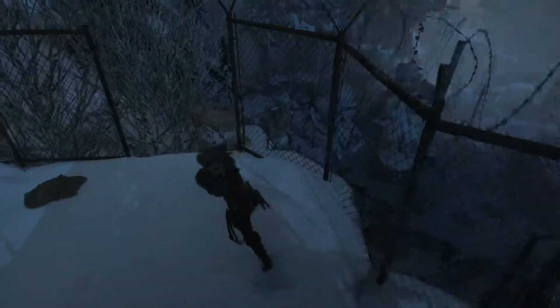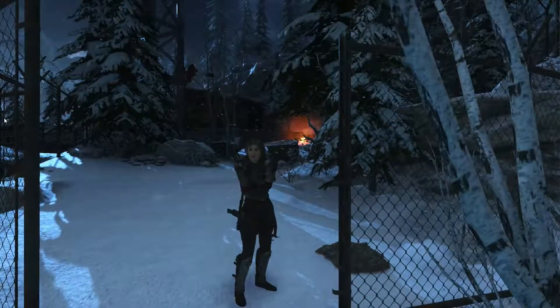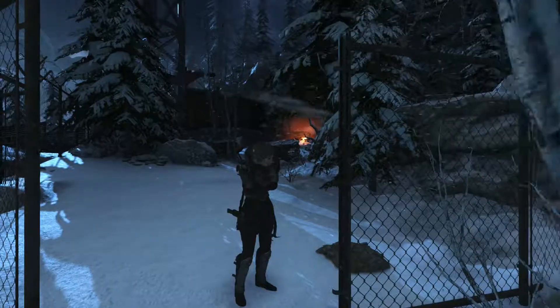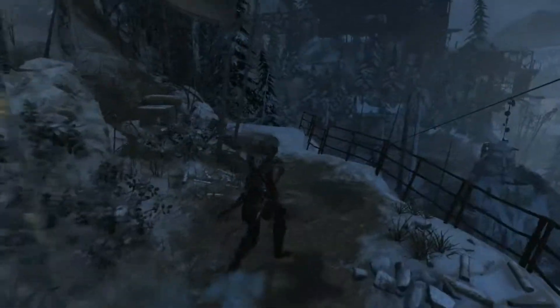That's not bad — gotta admit, that's not bad. I still want to find that lockbox — where the hell is it? Also, was there a document around here? The document's up the top there, that's fine. Let's have a look for this — bloody flippin' bloody lockbox. If I can find it, if I can find a way in. It's directly down below us.